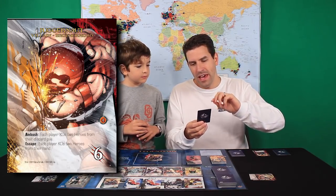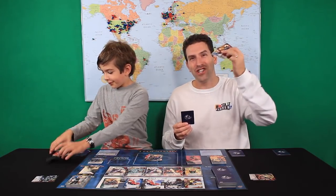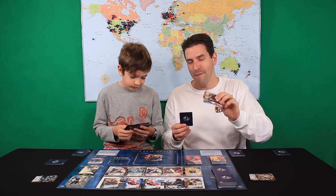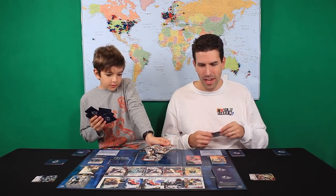First of all, he's going to enter into the city. He has an ambush effect: each player KOs two heroes from their discard pile. I'm losing both a Shield Officer and my Battlefield Promotion Nick Fury — gone, KO'd. Luke is discarding two Shield Troopers, so those get knocked out. Would have been a great time to be able to KO some wounds. So Juggernaut's entering the city. The city's full, so everyone gets pushed over, and then the Blob escapes.